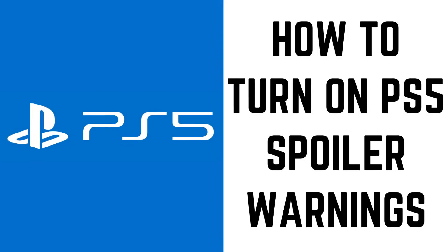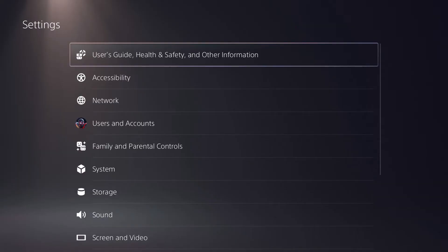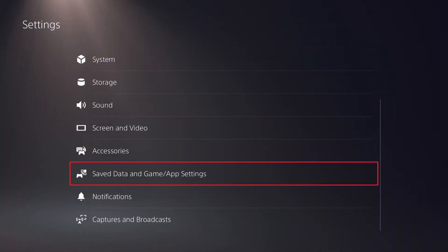Now let's walk through the steps to turn on spoiler warnings on your PS5. Step 1: Navigate to your PS5 home screen, and then click Settings to open the Settings menu. Step 2: Choose Saved Game and Game App Settings in this menu.